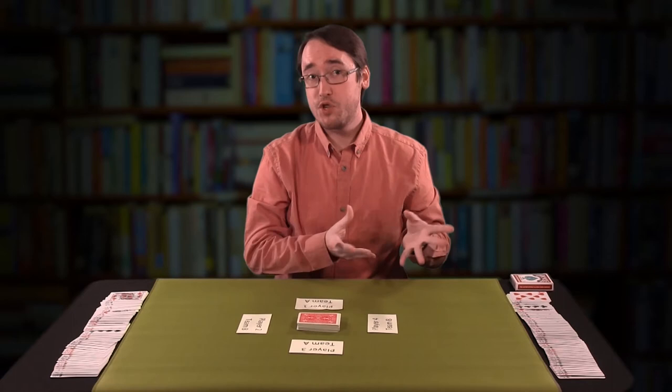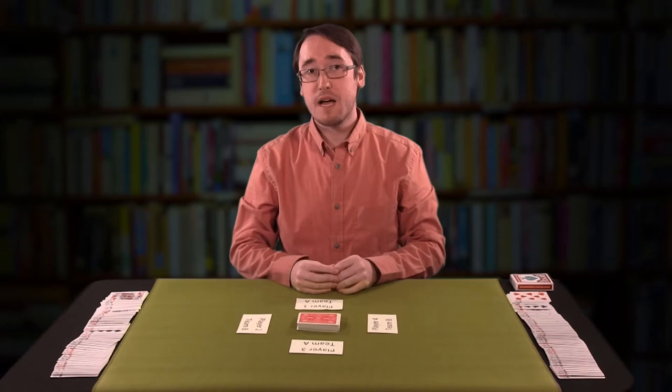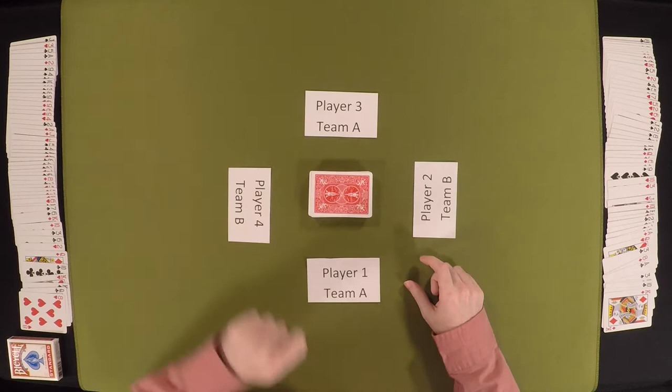Whist can technically be played with as few as two and as many as seven players — we'll get to that later. But for this first time I'm going to show you the four-player version of Whist. You'll agree to a partner. So player one and player three are going to be on a team together; player two and player four are going to be on a team together.